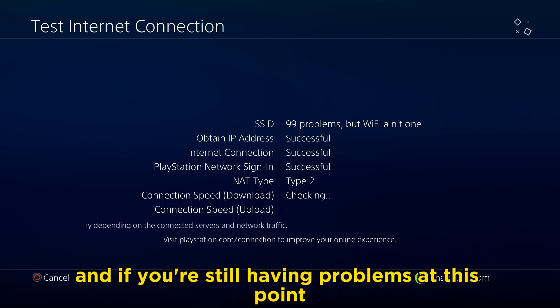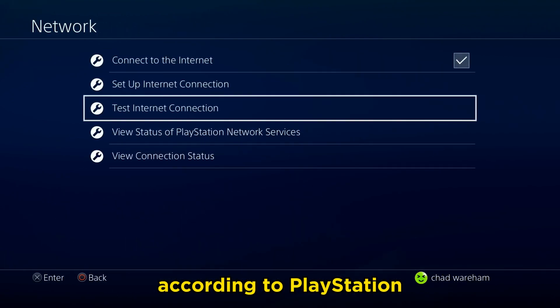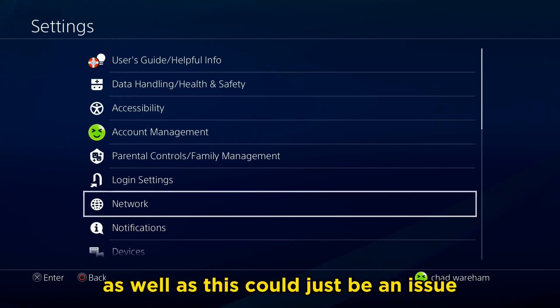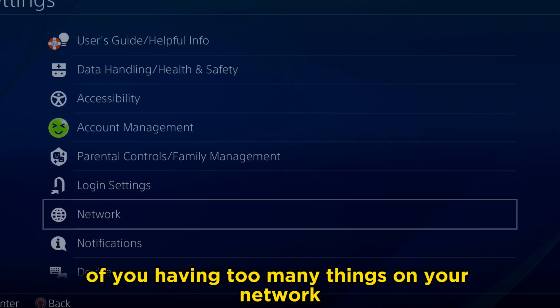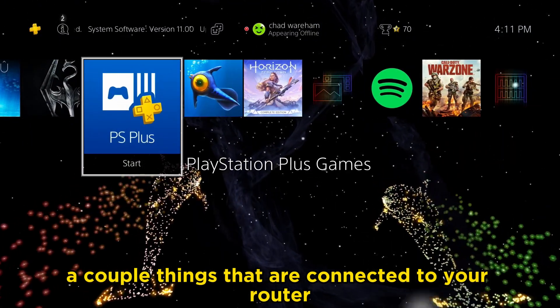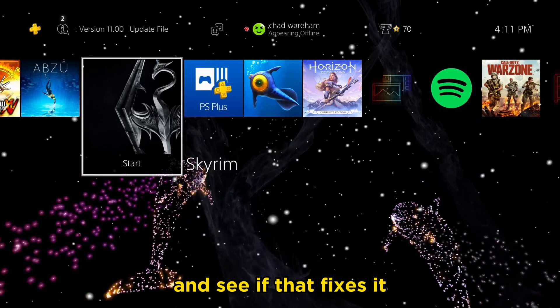If you're still having problems at this point, according to PlayStation, you should try and update your router, as this could just be an issue of having too many things on your network. So maybe unplug a couple of things connected to your router and see if that fixes it.